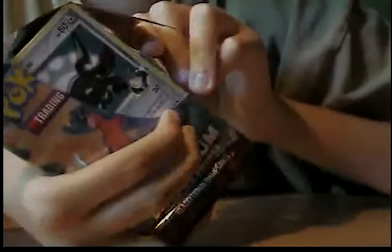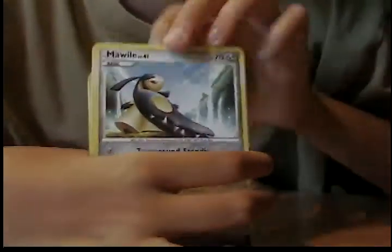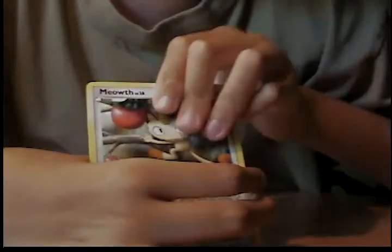Oh, that one stopped, so I'm going to open this one — already horribly torn up. Hit, Stunky, Champion's Room, Bagon, Mawile — that's a rare, that's nice because I needed that too. Mr. Mime — that's the reverse. Chimchar, Duskull, Rhyhorn, Meowth, and Combee. Not bad, those are good.